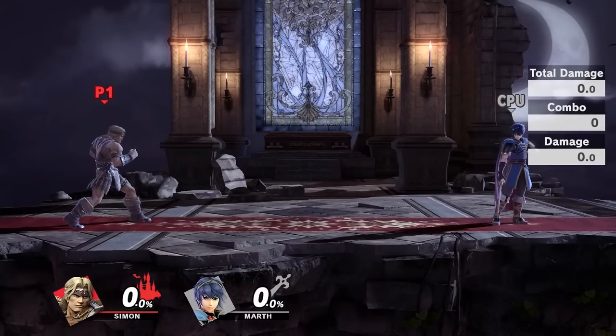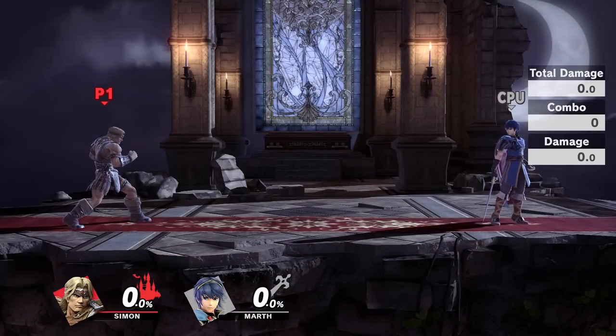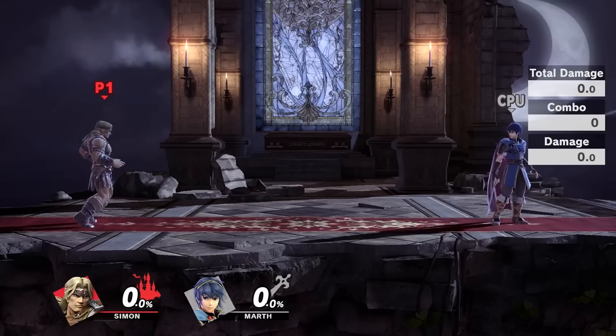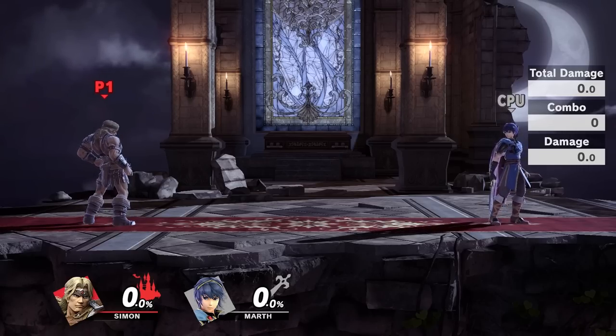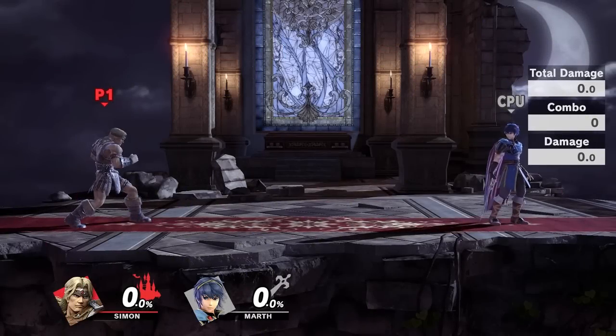And then on top of everything else, the Belmonts are also pretty easy to combo as well. But even so, I think these characters' strengths far outweigh their weaknesses. They're fantastic at zoning, they're great at edge guarding too, and despite their amazing range, they also hit very hard as well.